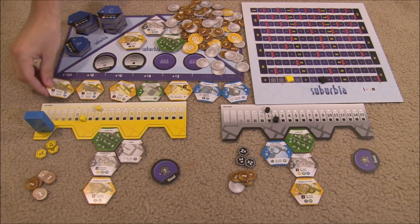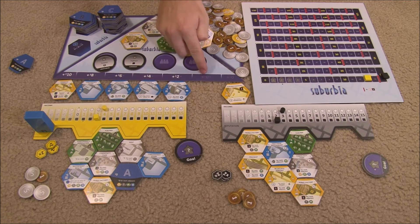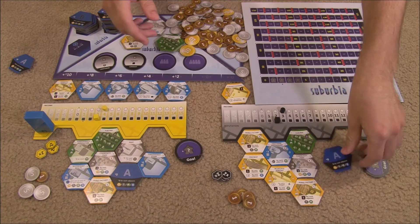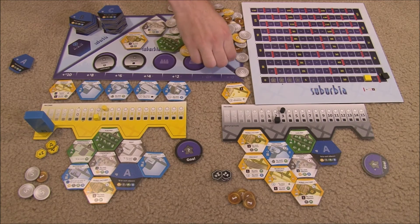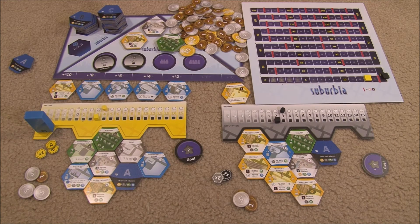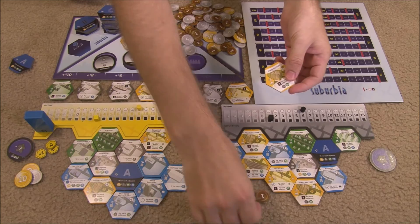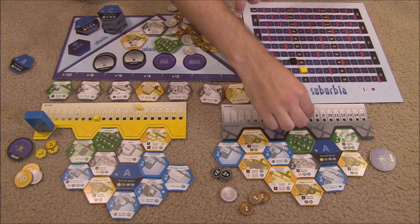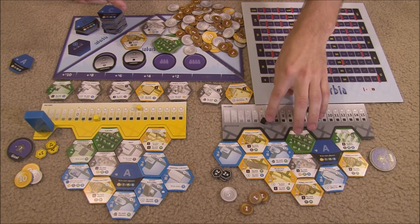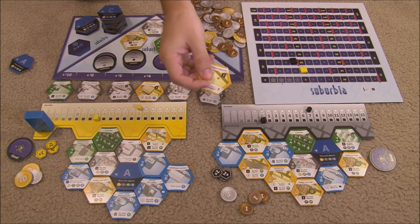Progressing further in the game, one player decides to make a tile into a lake. You only pay the real estate cost, not the tile cost. He flips it to its side and gets two money for each adjacent non-lake tile, earning four dollars. Later, another player buys a heavy factory basic tile for three, places it next to a lake earning two money, gains one income immediately, but loses one reputation for being adjacent to a green tile.